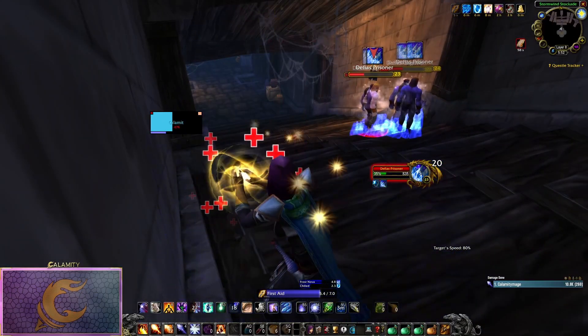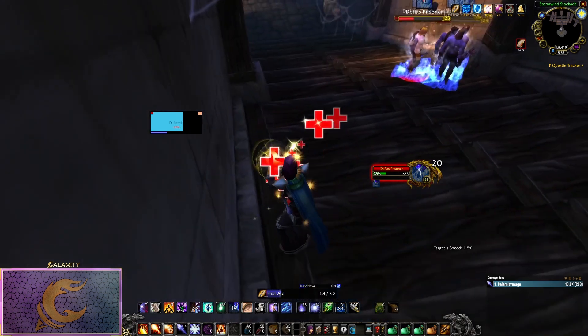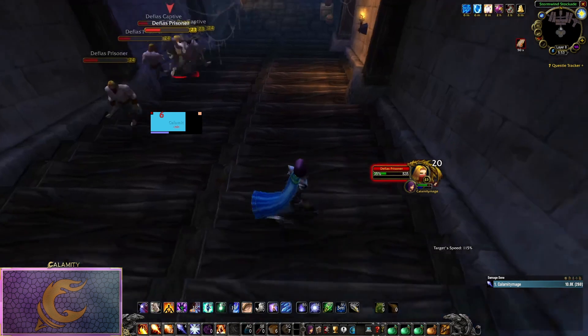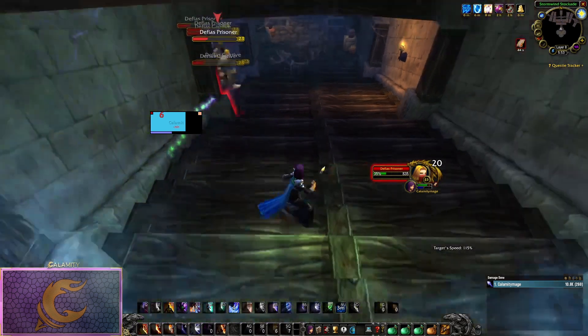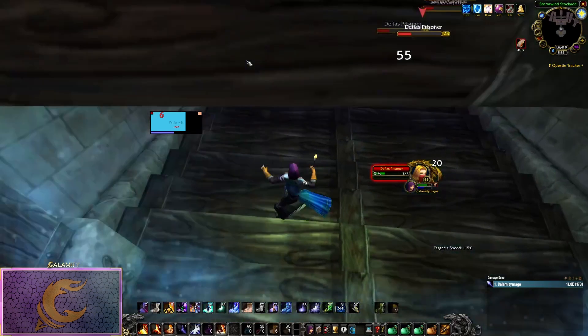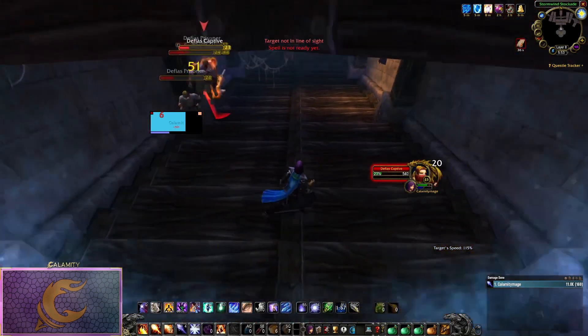So that is the gist of how to do the boost. I am not showing the entire run as it is literally the same thing just over and over. If you don't have the BFD world buff, you may need to use Blizzard to kite the mobs to the entrance once you're pretty deep in the dungeon. And as a side note, do not pull the rooms with the bosses at the end of each hallway, as these bosses are higher level and may resist your spells, which is a big headache. You can clear everything else safely.